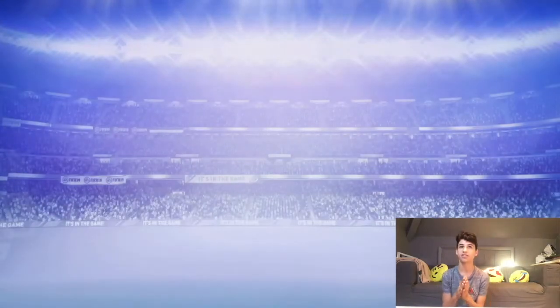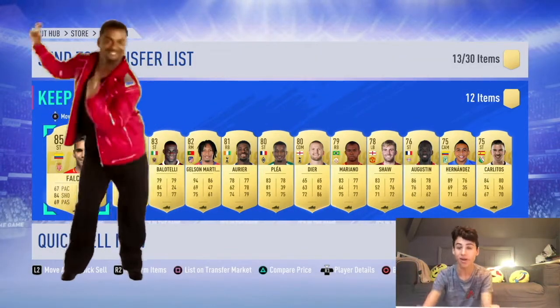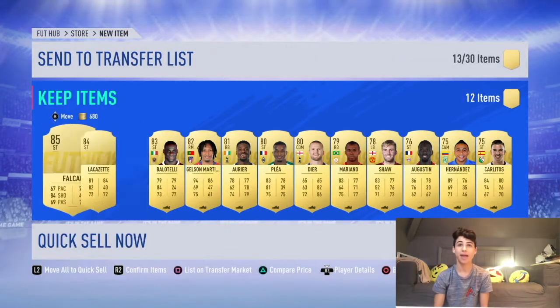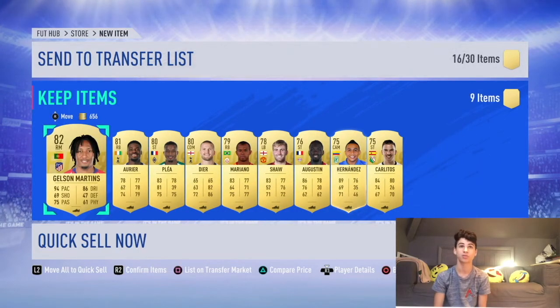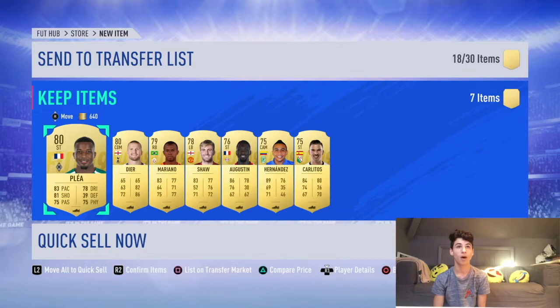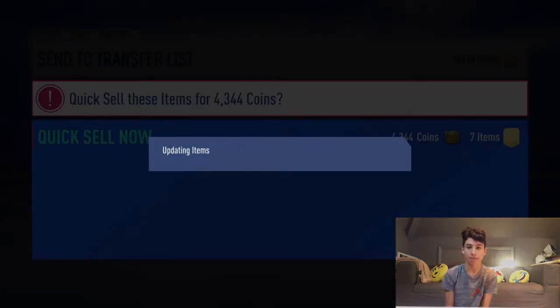Anything else in the pack? Oh, Lacazette - let's go! This has honestly been sick and I'm making so much profit here. That's three boards in one pack. Lacazette goes for a lot as well. Gelson Martins and Aurea - what a 50k pack that was! I've got some sick packs. It means I'm already on 35k without selling anything. I will sell all the items and then show you how much money I've got.